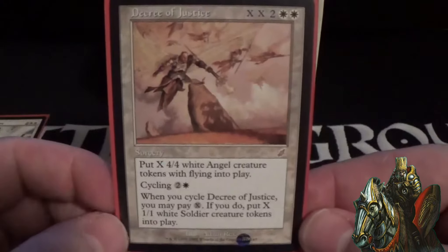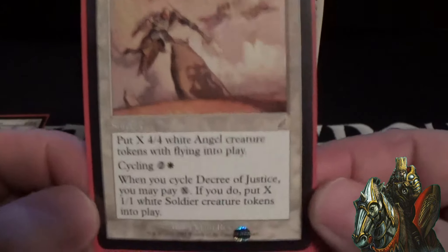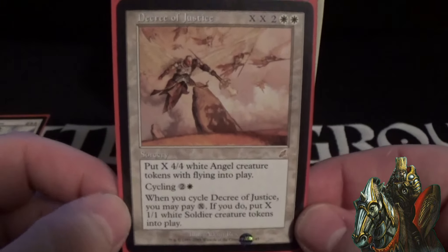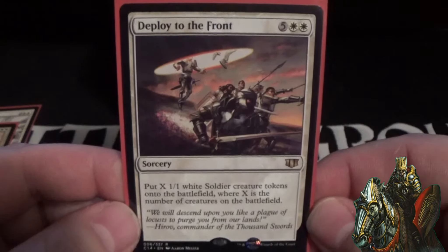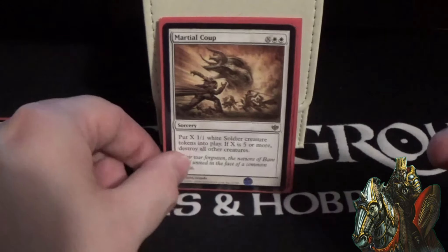For sorceries: we run Day of Judgment for the sweeper. We have Decree of Justice — you can dump mana into the double X to get that many 4/4 white flying angels, or if you cycle it by paying two and a white you draw a card, and when you cycle it you can pay X to get X 1/1 white soldiers onto the board. We also have Deploy to the Front, a seven-cost white sorcery that puts X 1/1 white soldier creature tokens onto the battlefield, where X is the number of creatures on the battlefield — in multiplayer, if there are 40 creatures, you get 40 soldiers.